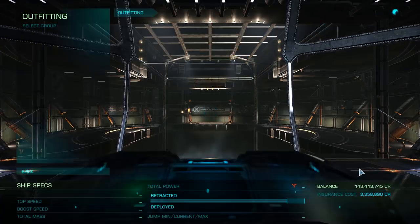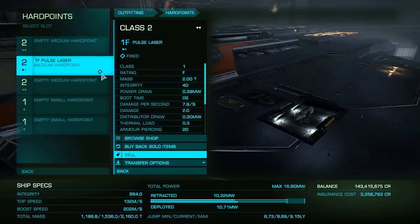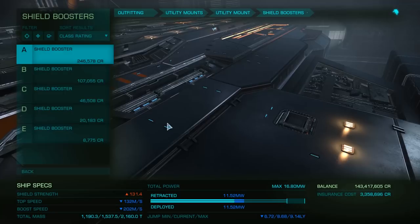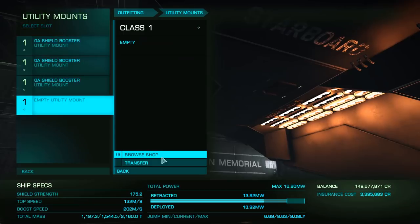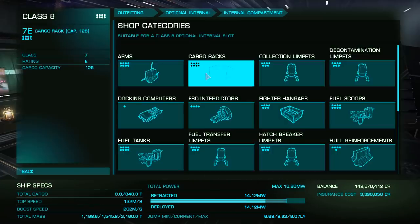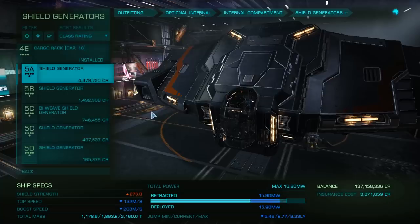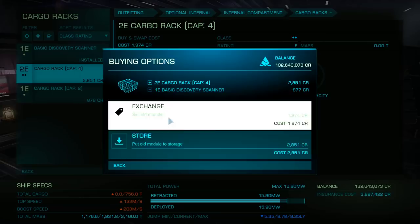Let's look at outfitting the unengineered example. First, remove the lasers as we won't be doing any combat. Next, install three A-class shield boosters and a chaff launcher in case someone tries to have a go at you. Then fill all your optional slots with cargo racks, save for the class 5 slot, where we'll be installing a 5A shield generator.